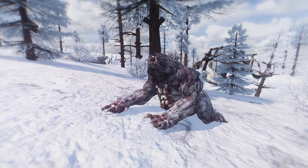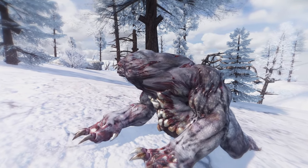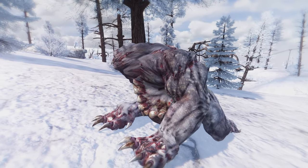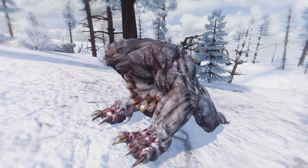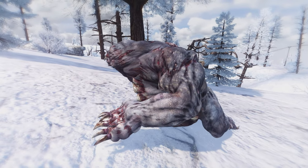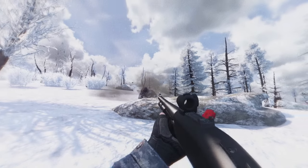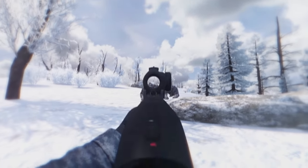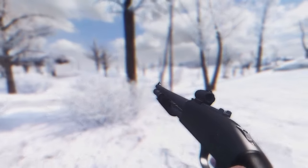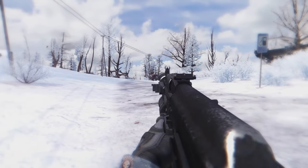Next we're going to add some new creatures. The Pseudo Giant Replacer changes the Pseudo Giant into a Pseudo Bear, which looks like something between a Metro Bear and a Fallout Yao Guai. The mod only replaces the model and the textures of the mutant — the behavior will be the same as always and it will still have the same abilities to smash the ground, but it will look a lot better than the normal Pseudo Giant.